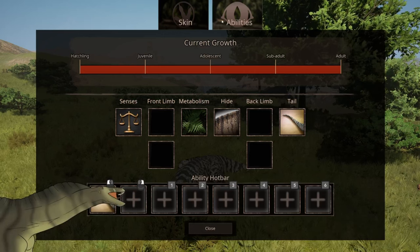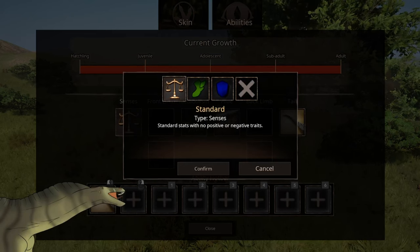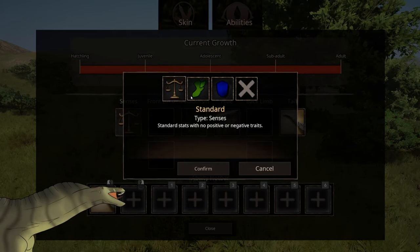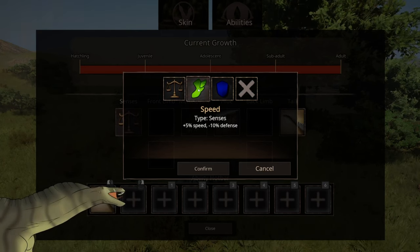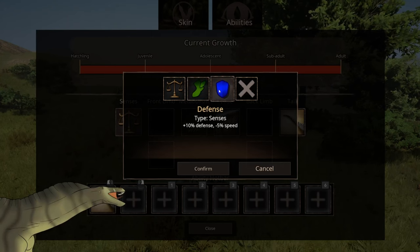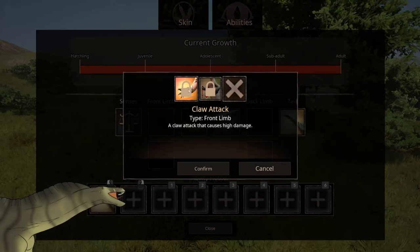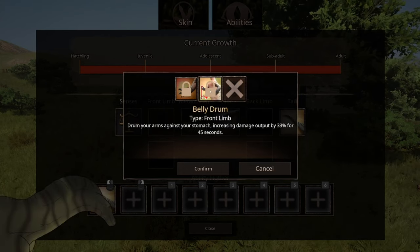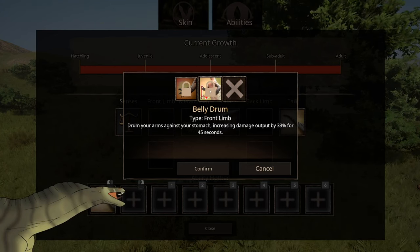We are going to get into the abilities now, starting with the senses. Senses are standard, standard. Status has no positive or negative traits. There's a 5% speed option and minus 10% defense, or a defense option with plus 10% defense and minus 5% speed. For the front limb, there is a claw attack that causes high damage. And belly drum — drum your arms against your stomach — increases damage output by 33% for 45 seconds.